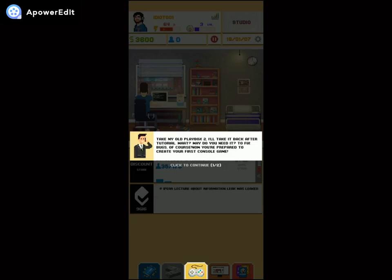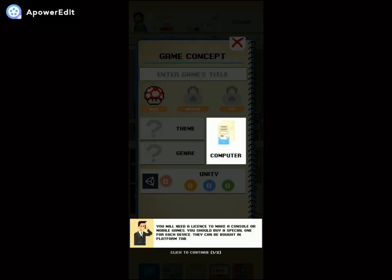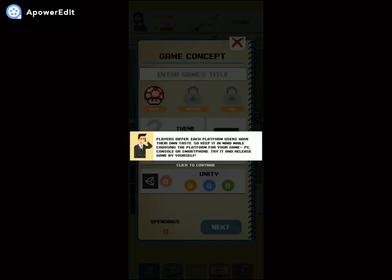The tutorial takes my old Play Packs too — 'Why do you need it?' 'To fix bugs, of course!' Now you're prepared to create your first console game. Remember, consoles and phone generations change — you can find new devices in Wall Market. You'll need a license to make games for consoles or mobile. You buy a special one for each device in the platform tab. We have a temporary license for one game.